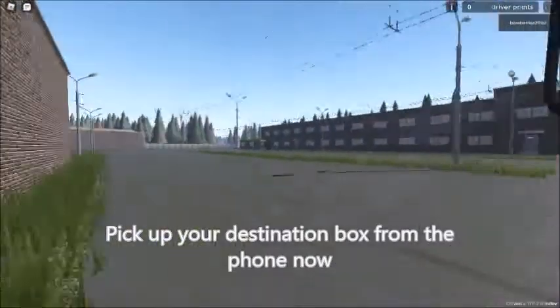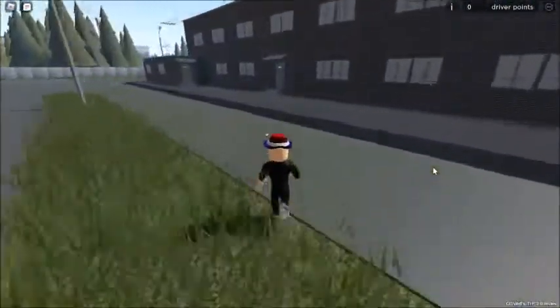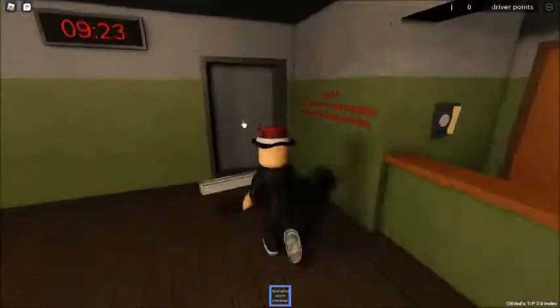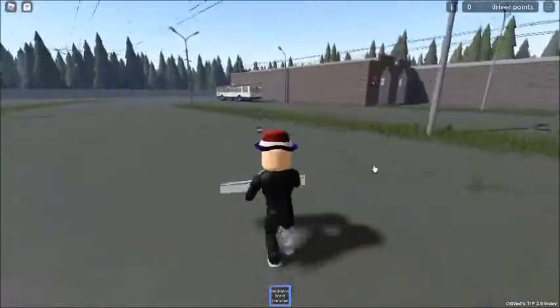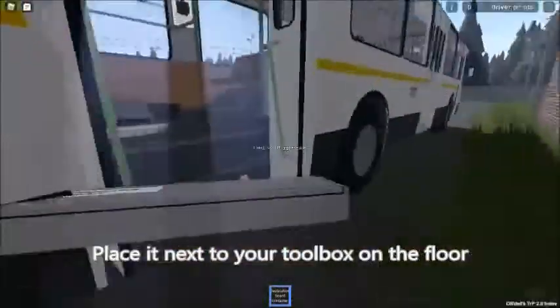Pick up your destination box from the phone now, and place it next to your toolbox on the floor.